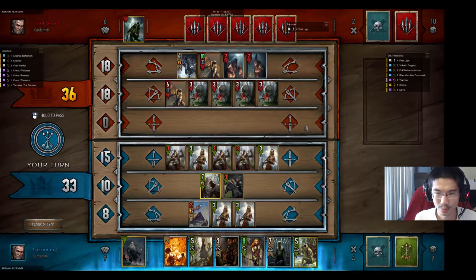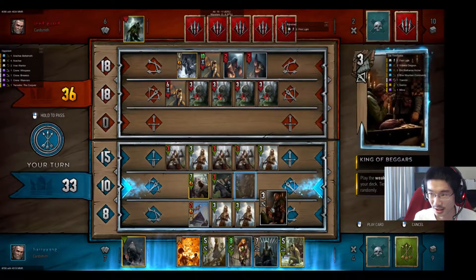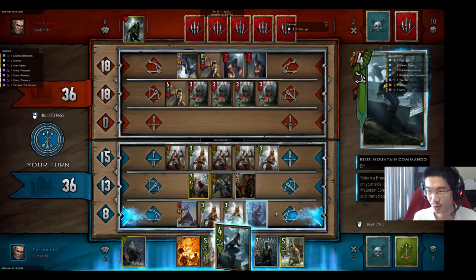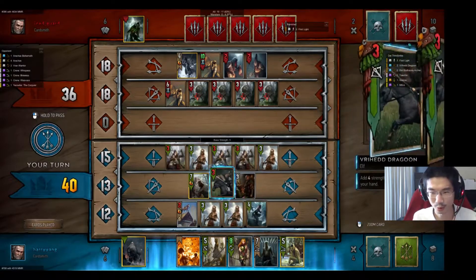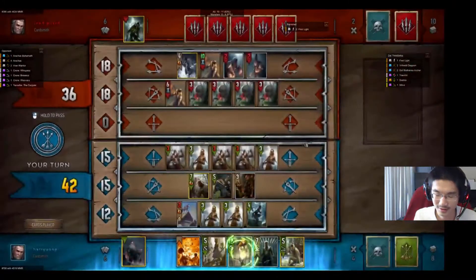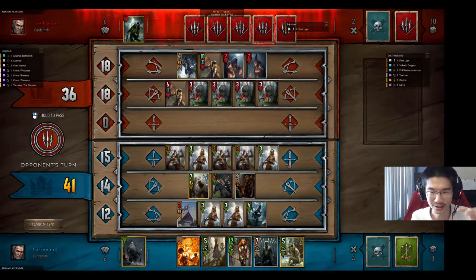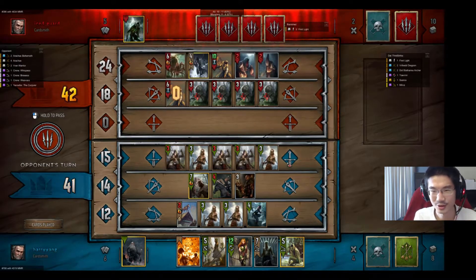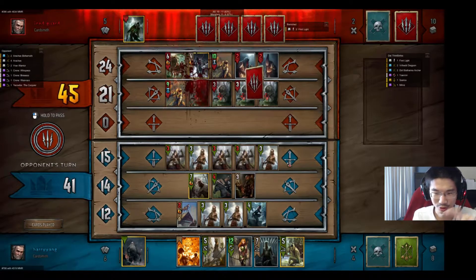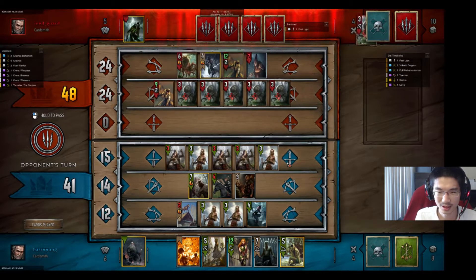I think it's okay to play the King of Beggars. If I play the King of Beggars it's going to 100% pull out the Blue Mountain Commandos, which are going to be 4-strength. And I can refresh the 5-strength Dragoon, which gives me two turns to play other things rather than paying too much attention to strengths. His Yennefer is going to damage two units at a time, but it's okay.